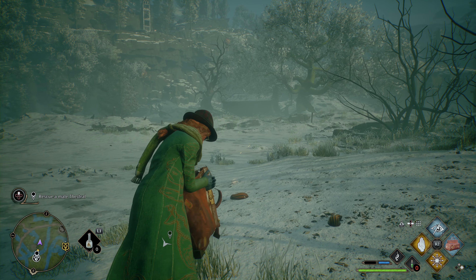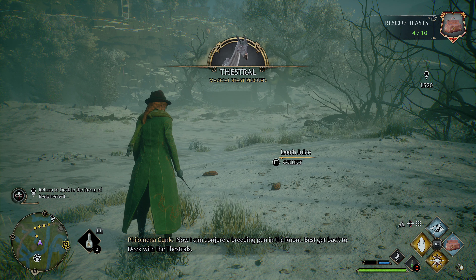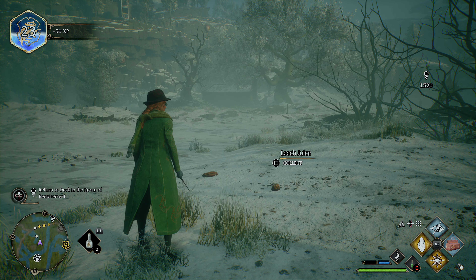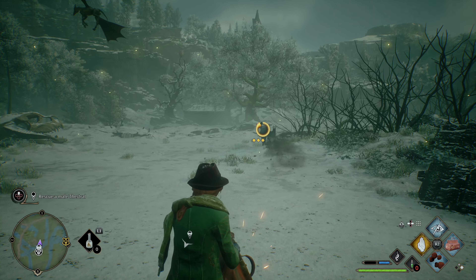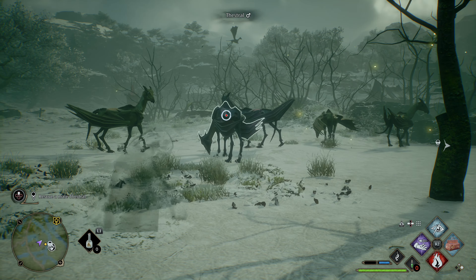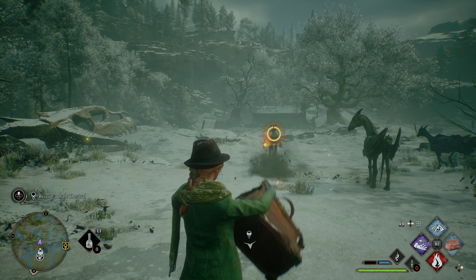Here's a quick tip in case you're having trouble capturing wild beasts using your knapsack during any of the story missions in Hogwarts Legacy, like for example the Foal of the Dead story mission where you need to capture a male Thestral. In hard difficulty, if you try to be sneaky and do the whole knapsack vacuum capture technique, you will most likely fail over and over as the Thestral tends to fly or run away as soon as it becomes aware of your presence.